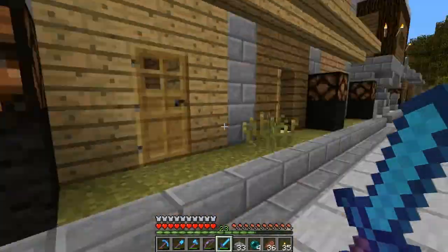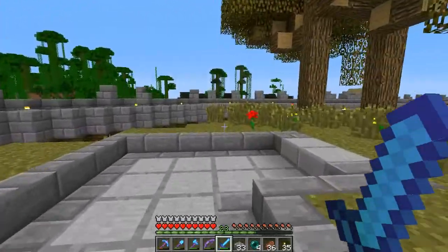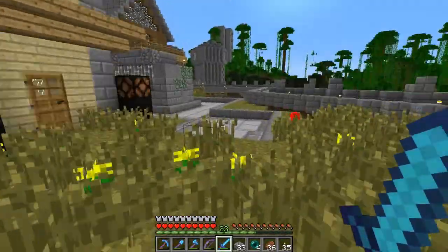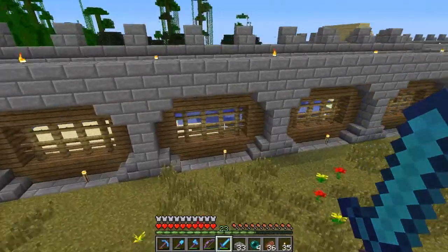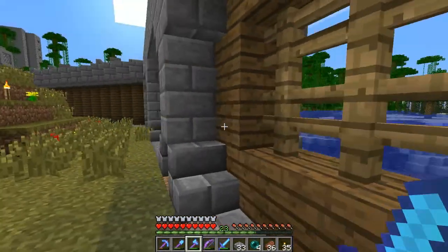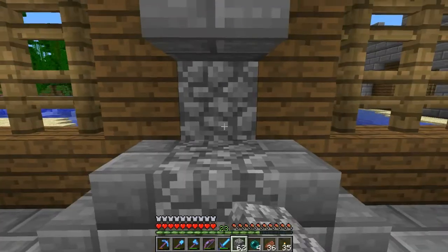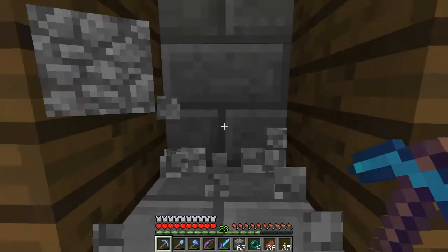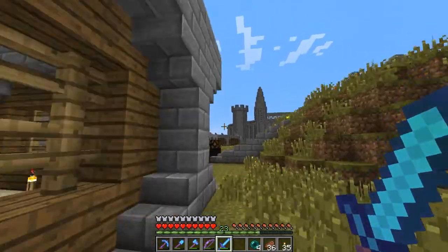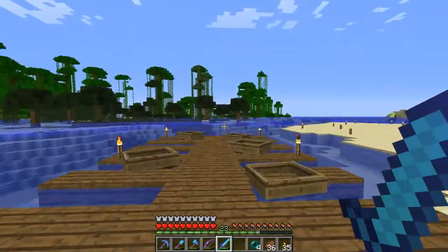This village is still bustling really nicely. We've got a lot of villagers and a few iron golems — they're still happening around here. There's not many people here for some reason, they're probably inside. Oh, there's a slime — slimes spawn here now because this area is part of the swamp biome, so they keep spawning inside these holes. Zombies used to do that too, which is pretty cool.